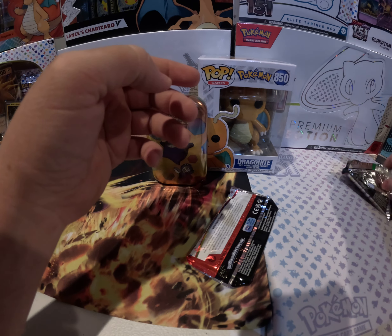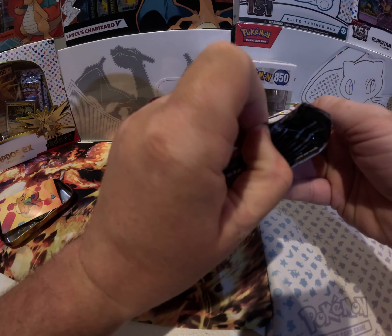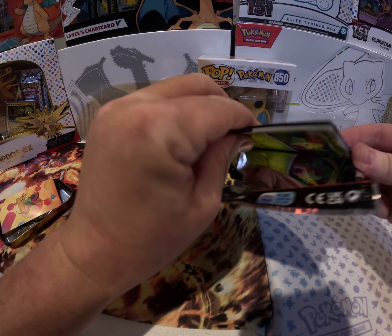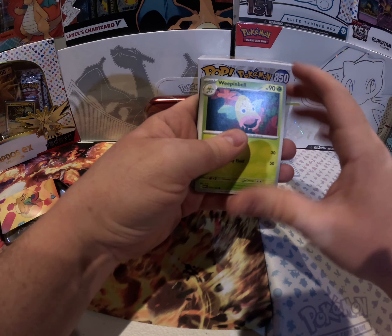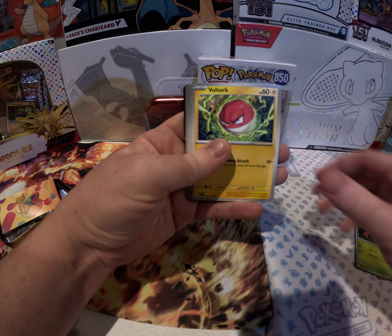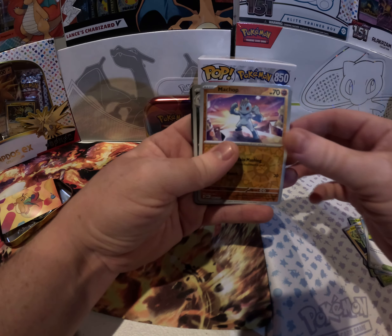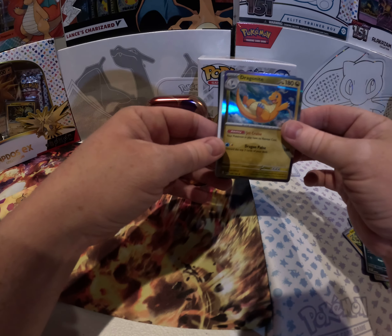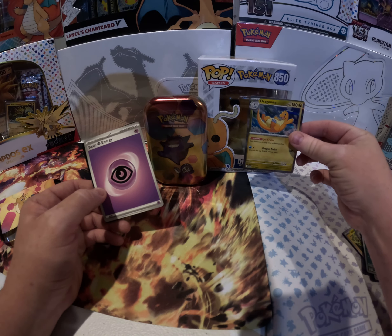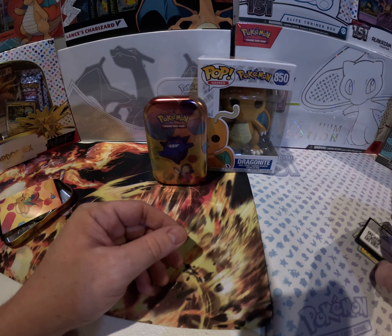No big hit in our first pack. Let's get into the second one. I really do want to get that Obsidian Flames Charizard box — I just didn't want to buy it at Walmart because things seem to be a little cheaper at your local GameStop lately, so I'm gonna hold out and grab that from GameStop tomorrow. Shout out to GameStop for having better prices than Walmart! Oh look at that y'all — Dragonite holo out of the Dragonite 10! There you go, that's awesome. There's your code card if you want it.